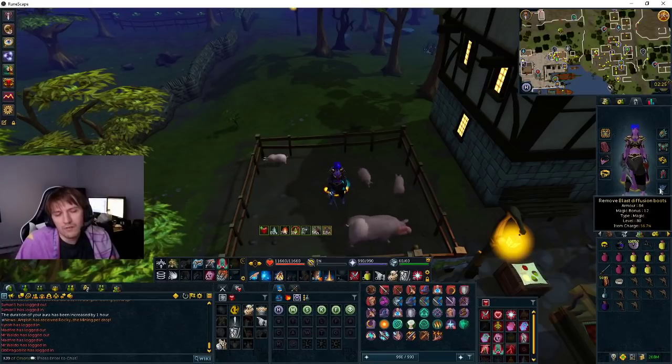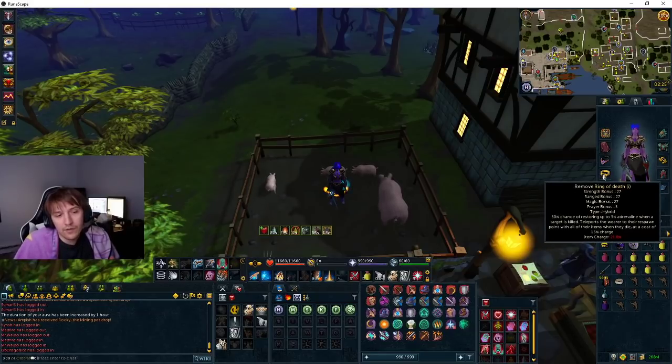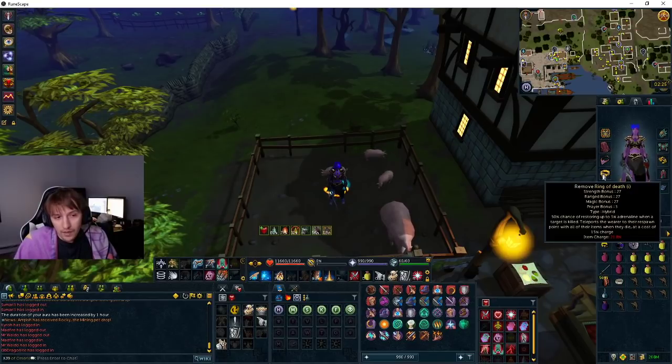Blast typhusion boots — you don't really need these boots, you can just use subjugation boots, because I don't really detonate that much at this fight, if at all. It's really optional. Ring of death is a really good ring — it gives you a lot of adrenaline for all the little things you kill.